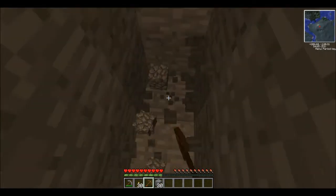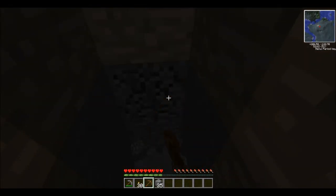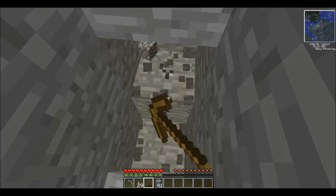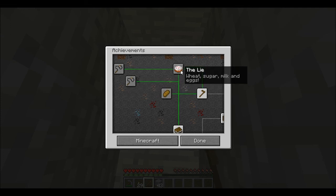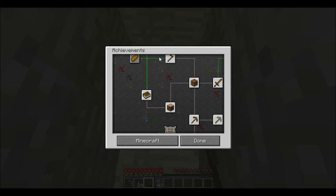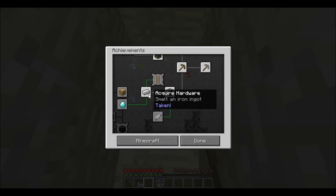Let's try to find some iron here because iron transport pipes are good. Well, first I think we need to find some oil — but I'm getting ahead of myself. Let's just find iron and make some tools. Let's check the achievements: bake bread, make a cake, make a hoe, get diamonds. Let's acquire some hardware first.